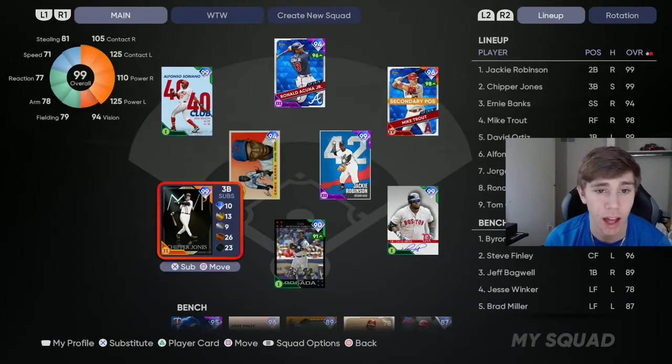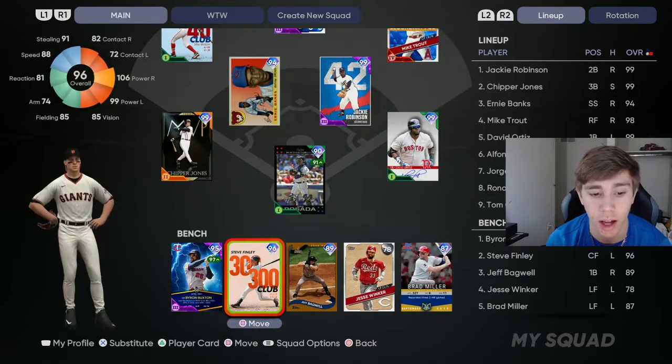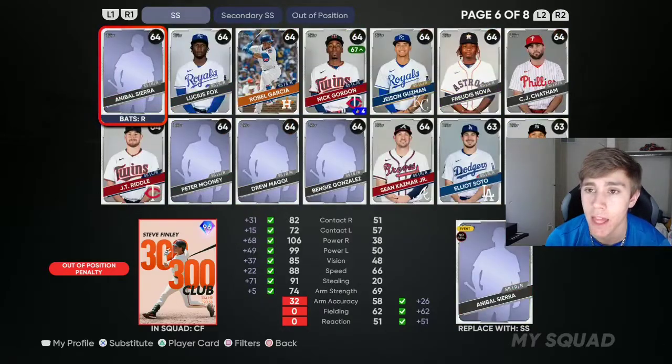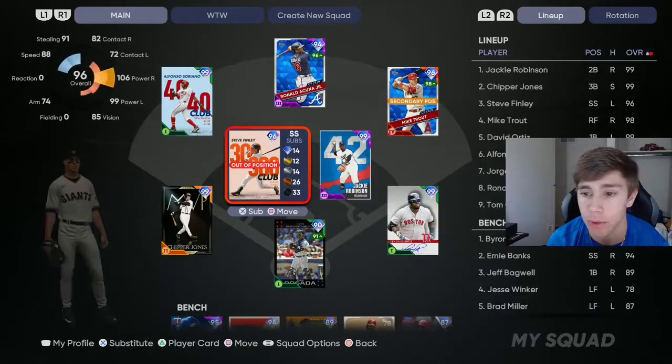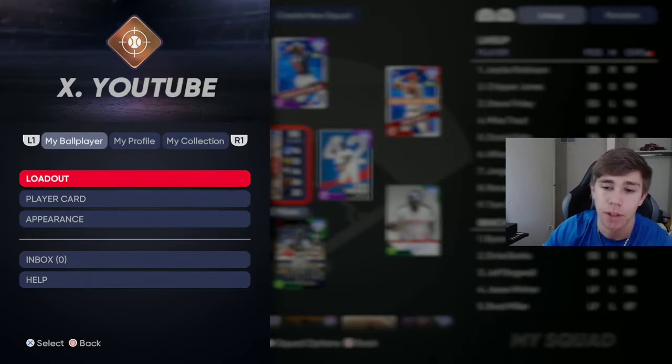Other than that, go grind a pitcher — most of you probably already have the shortstop done. Go grind a pitcher and then start playing ranked seasons. You can pitch him and then play him in the field the other games. It's that easy. If you enjoyed or got something out of this, like the video, subscribe — see ya.